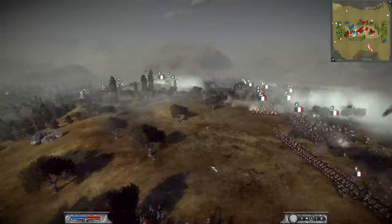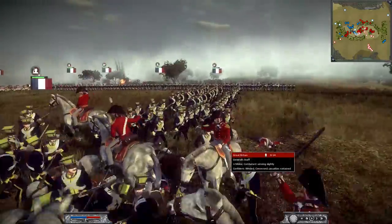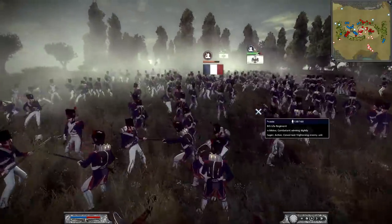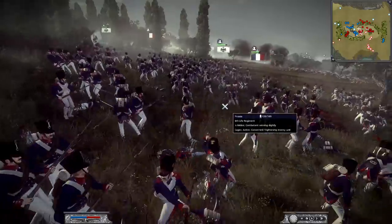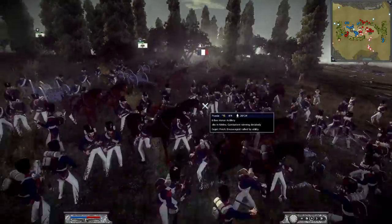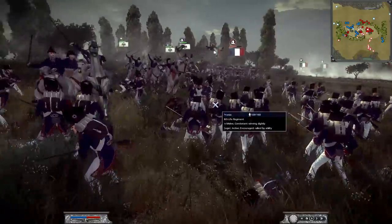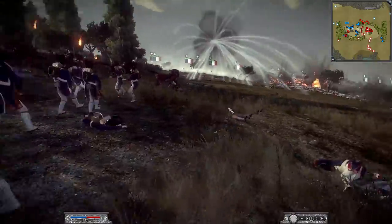I can imagine any minute now he will get a notification about the general falling. The old guard are behind enemy lines, fighting a unit that looks very similar to them — the 8th Life Regiment. Let's look for the hats. We've got another cav unit coming in — looks like at the artillery crew. Here goes the general of Prussia charging in, trying to stop the old guard.